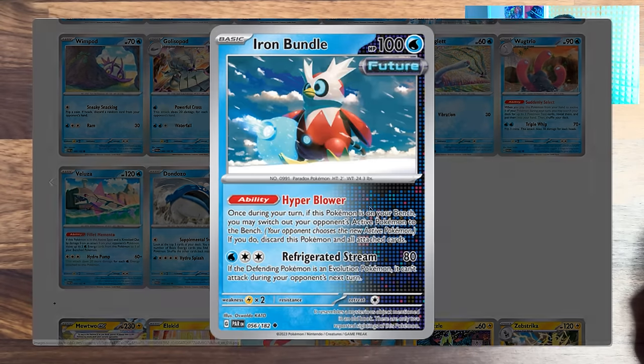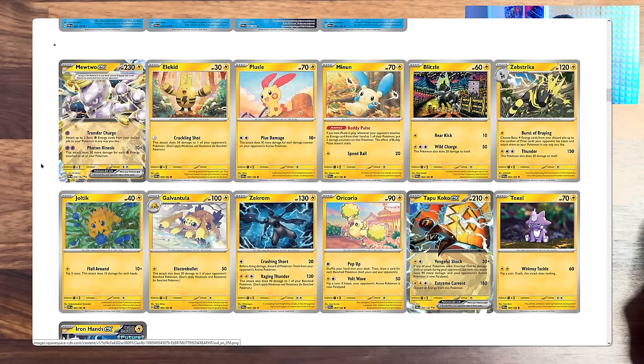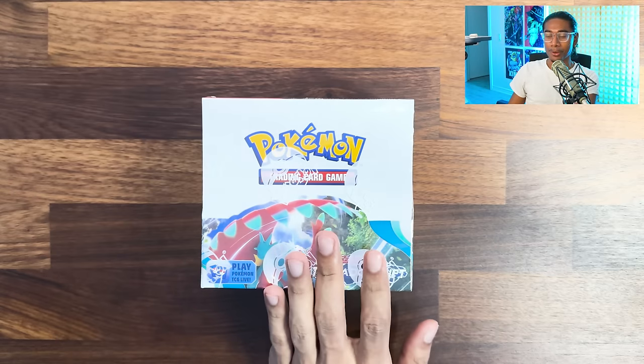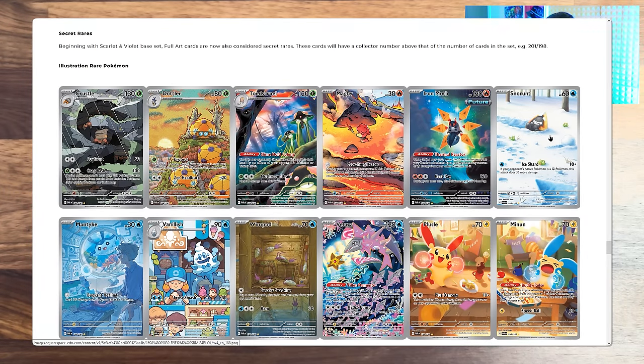Look at Iron Bundle here - you can't even tell it's not a normal Delibird. It's like they intended that with its artwork. Look, there's a Terastallized Electric Mewtwo. Let's scroll to the bottom and save it for the actual box. So the secret rares - we have a bunch of new illustration cards. Who cares about Crustle? Even though that looks good. Even Dauntler looks good.